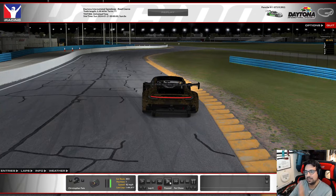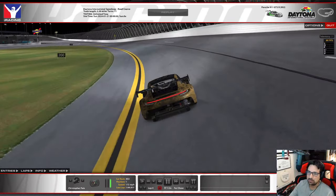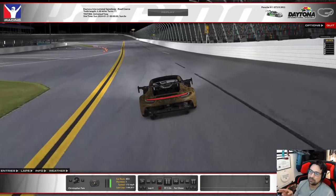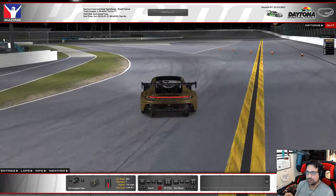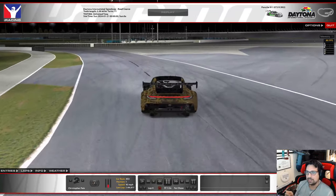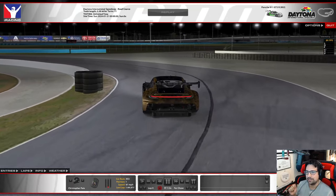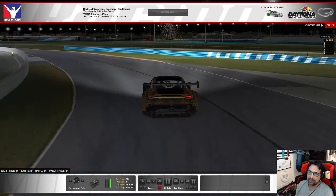To summarize turn one: coming off the oval using that little post on the right as a brake marker, brake in a straight line with maximum brake, bleed off to get the car to turn, find that grip, and after the final turn-in start feeding throttle. Apex super late and open hands as we apex through the exit.